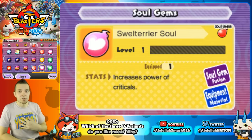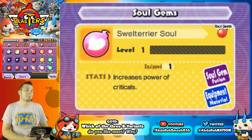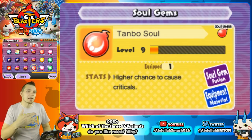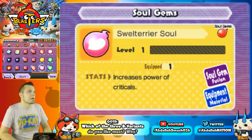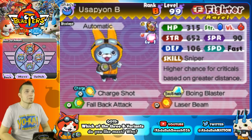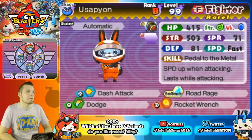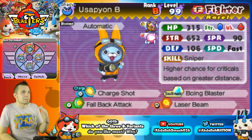I have yet to boost my Swell Terrier soul to level 10, but once I do I'm going to have a field day with powered crits. If you don't have that, you can always run Tanbo soul, which gives a higher chance to cause crits — so even if you're not at the furthest distance from the boss, you'll still have a better chance of critting. With the Swell Terrier soul setup, his stats are pretty monstrous at 652 strength. Compared to other Yokai, Usapion B has a lot more attack while sacrificing in almost all other stats — which is exactly what you want.